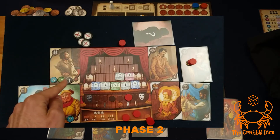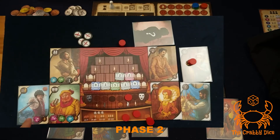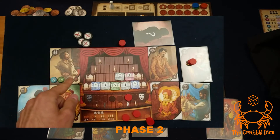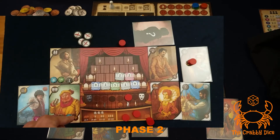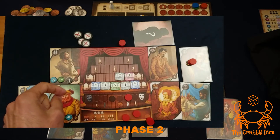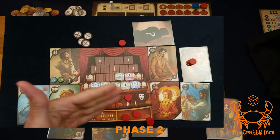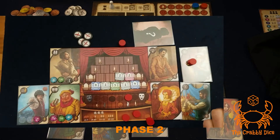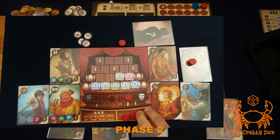Another benefit of completing costumes is that they grant an ability shown in the bottom right of the actor card, but this only triggers during the dress rehearsal phase coming up later.